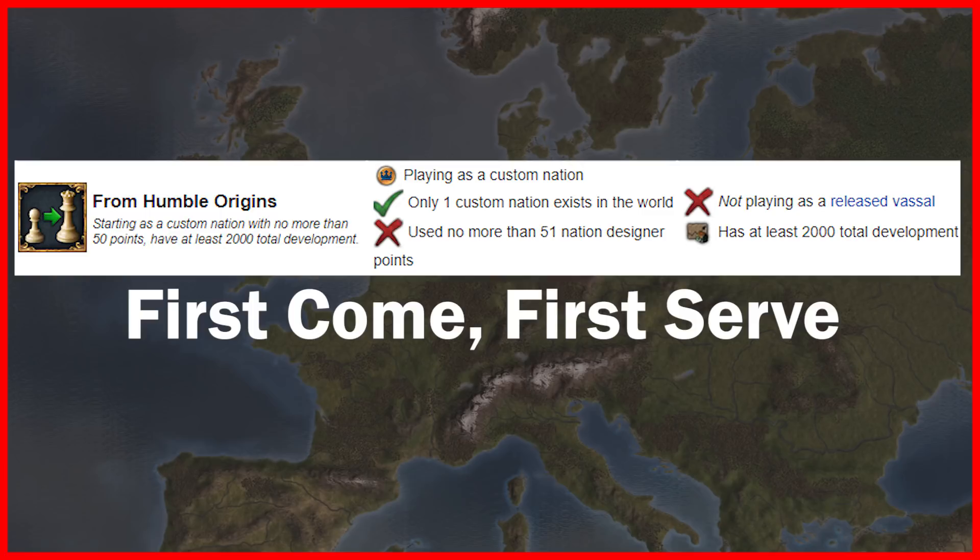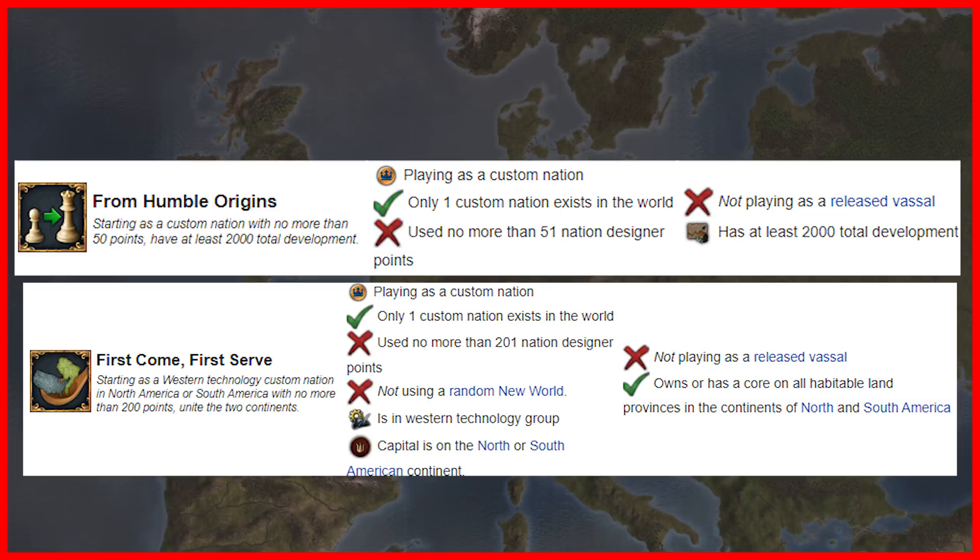The next two achievements are 'From Humble Origins' — starting as a custom nation with no more than 50 points, have at least 2,000 total development — and 'First Come First Serve' — starting as a western technology custom nation in North America or South America with no more than 200 points, unite the two continents. We are going to be grouping these two achievements together. Though it is possible to complete 'Ideas Guy' and 'For Odin' alongside these two, it is much faster and easier to do these two separately using this method.